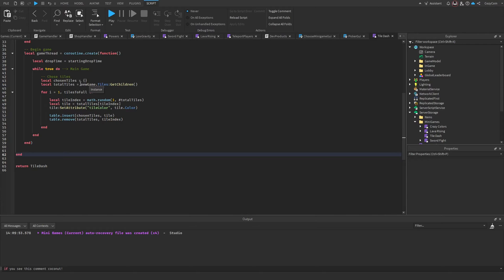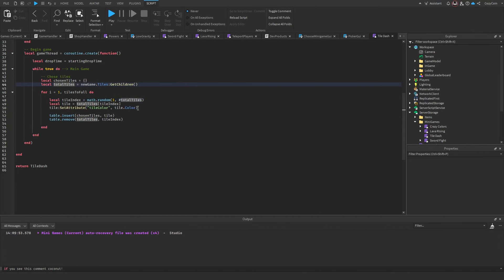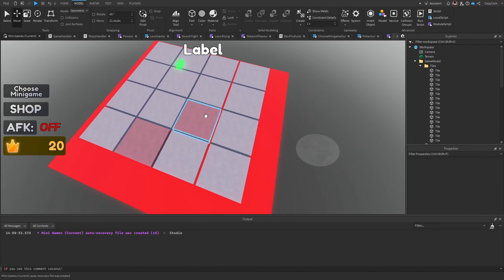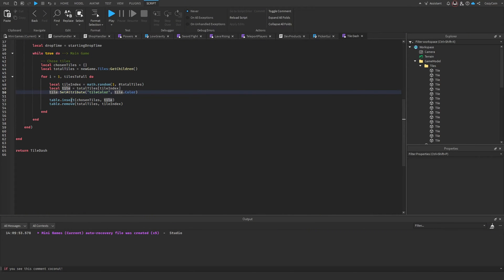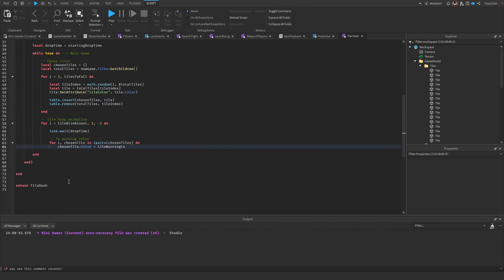In our loop, we first choose the tiles. We make an empty table called chosen tiles and loop as many times as our tiles to fall variable specifies — six times. We pick a random tile from total tiles, save its color as an attribute so it can restore later, insert it into chosen tiles, and remove it from total tiles so it can't be picked twice.